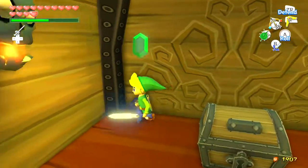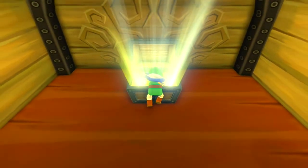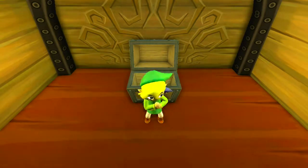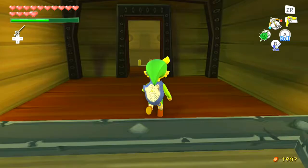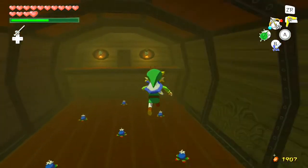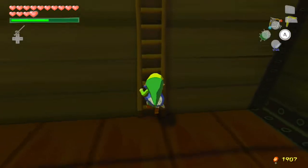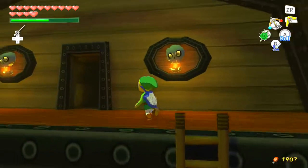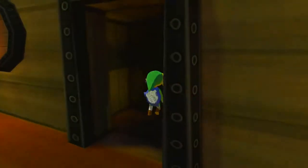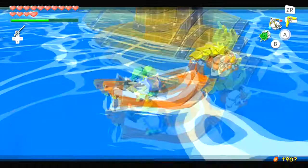Your reward for defeating all these rats is a treasure chart, which is good. You definitely want to check these submarines because most of them contain something very useful, such as treasure charts, heart pieces, or other important items.